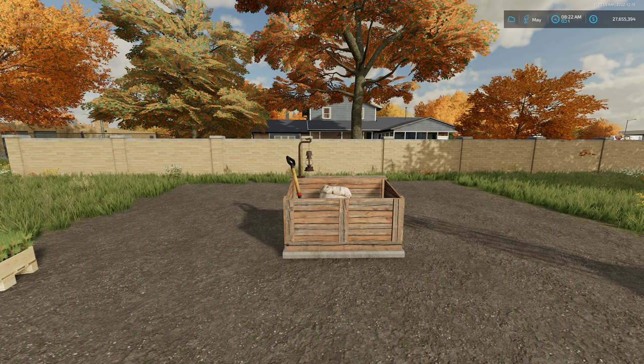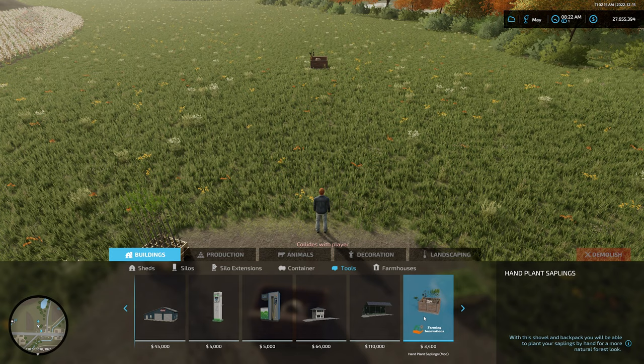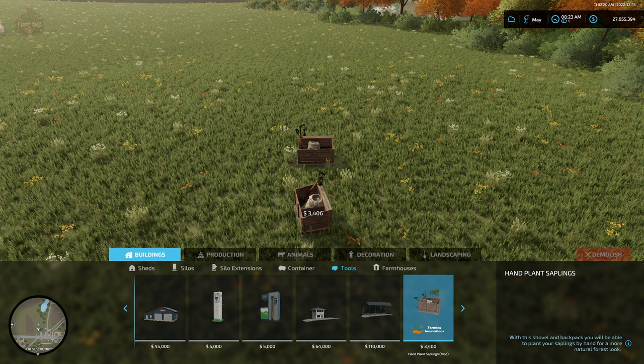Let me show you where you're going to find this crate. Under build mode, go to Buildings and then Tools, and you'll find the Hand Plant Saplings mod. I've already placed one down right here — it will freely rotate 360 degrees on center, and then you just put it down wherever you want with a left click.